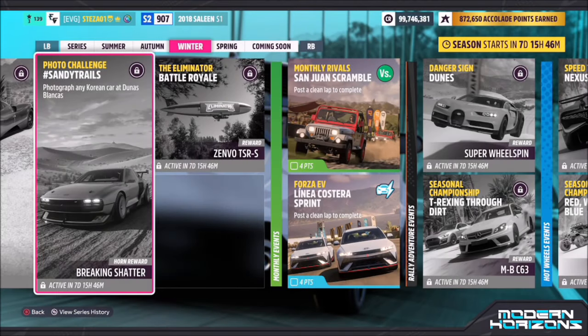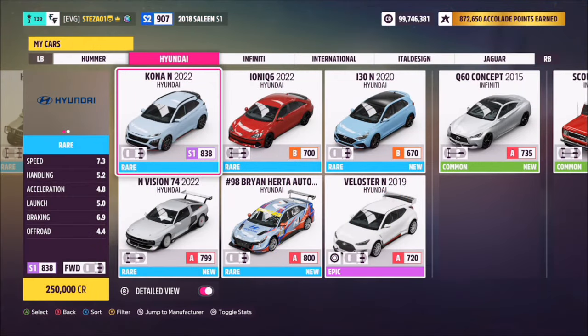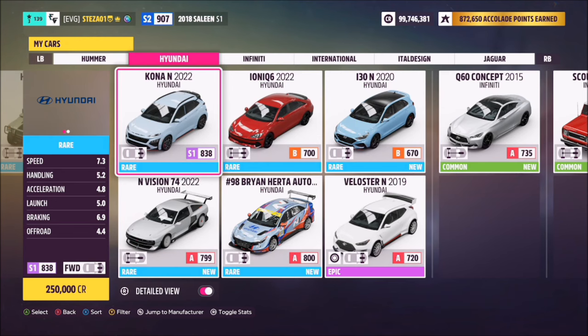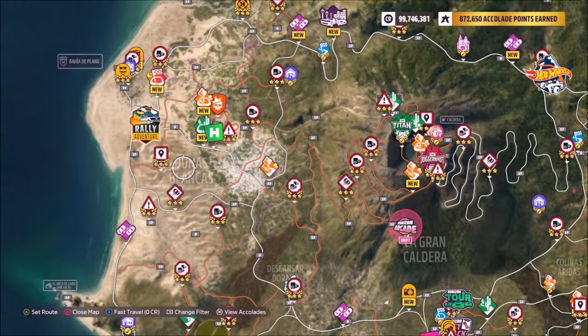Hello and welcome back to the channel. This week's photo challenge is called Sandy Trails, which wants you to photograph any Korean car at Junas Blancas. To my knowledge, the only Korean car manufacturer in the game is Hyundai. Hopefully the car in the thumbnail, the Hyundai N Vision 74, works for this challenge. Either way, I opted for the i30N, but you can use whichever Hyundai you want.